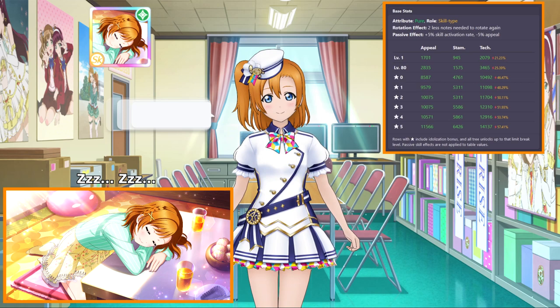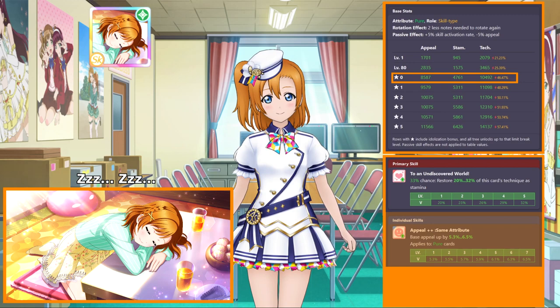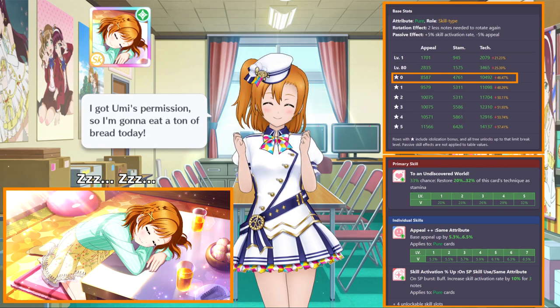The featured party card this time is Honoka. Honoka is a pure attribute skill type card, and her highest stat is Technique at 10,492 in her base form. Honoka's card skill restores stamina equal to 20% to 32% of her Technique value. Her passive ability increases the base appeal of pure attribute cards by 5.3% to 6.5%, and her show ability increases the skill activation rate of pure attribute cards by 10% for 3 notes, which is guaranteed to activate whenever the SP skill is used.